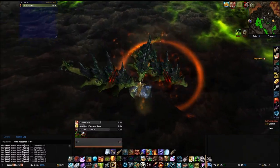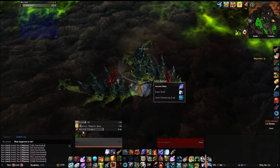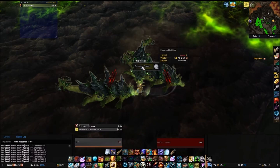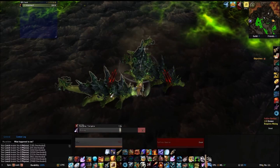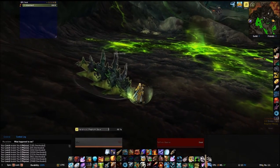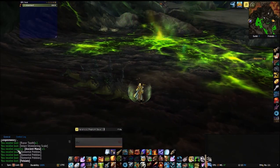Just gather them up and take them out. Sorry about any lag or frame rate issues — my computer's a dinosaur. And then you just mine them. Now sometimes you'll get some Felslate out of them after you kill them, and sometimes you'll get it from mining.